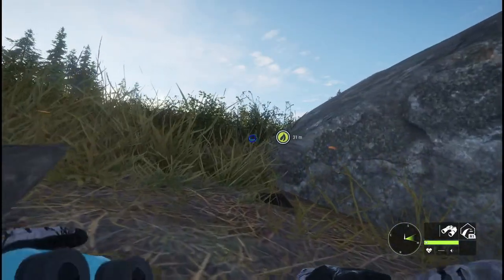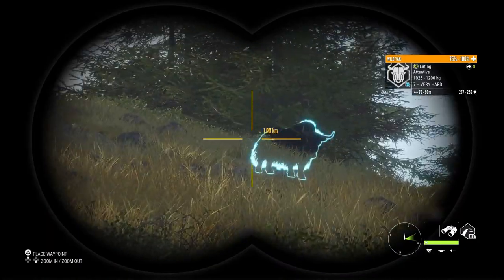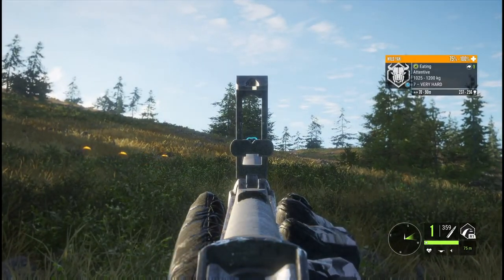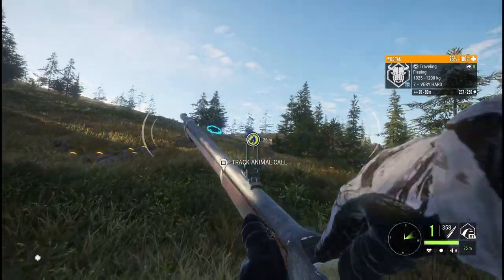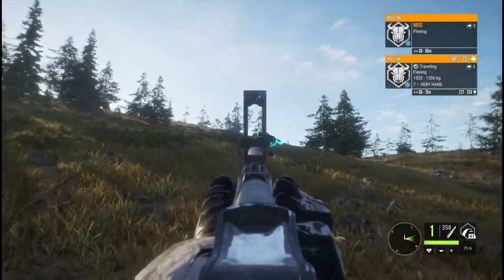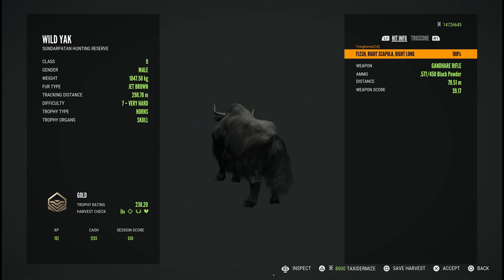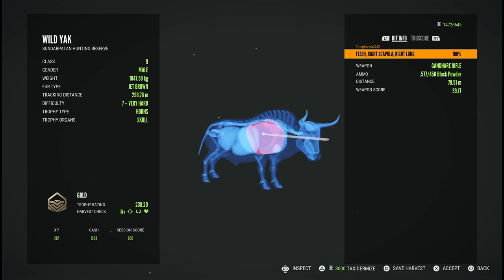After the Water Buffalo I stopped commentating during the gameplay, but now it's time to take out the Yak. Even though I hit it in the lung it still had a low bleed rate, but it was still able to take it down without a problem. Even though it wasn't the best shot, this video is not about making good shots on all the Class 9 animals - it's simply about taking out one of each Class 9 species.